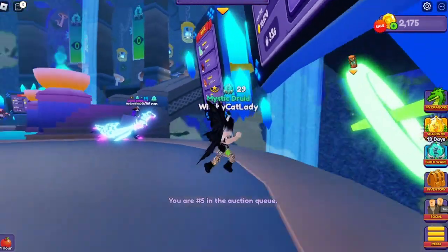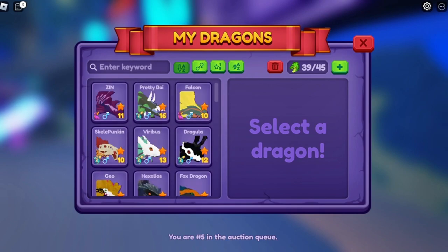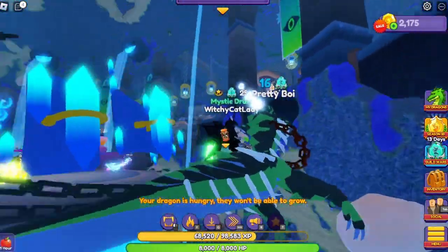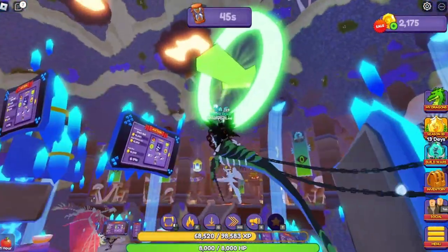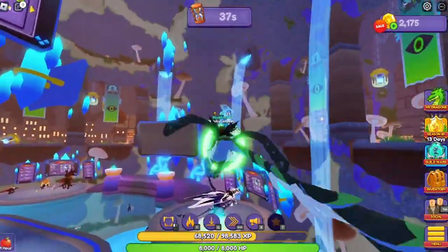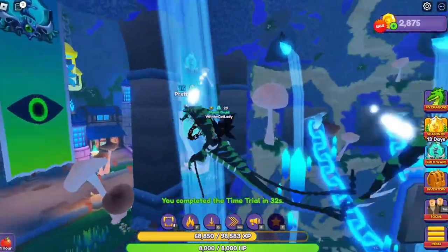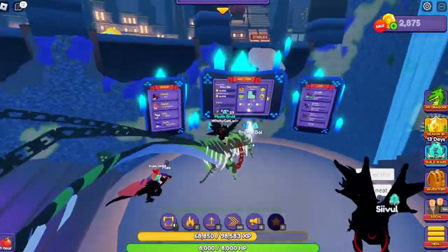A time trial has appeared! Time trials are a great way to get money. I prefer my slower dragons so that I'm less likely to skip past the hoops, because I am not an expert at this yet. Time trials do appear periodically in every world. And there we go — an easy 700 coins, which by the way is the exact amount you need to buy resources to make an incubator if you're trying to make incubators.